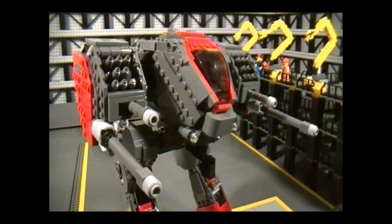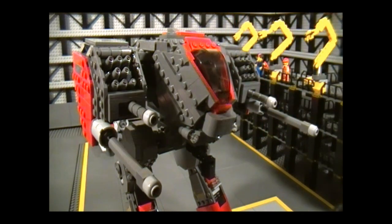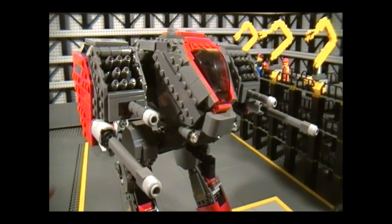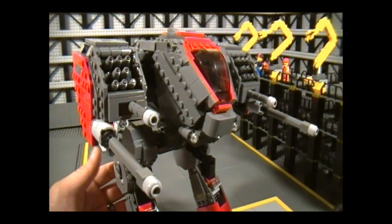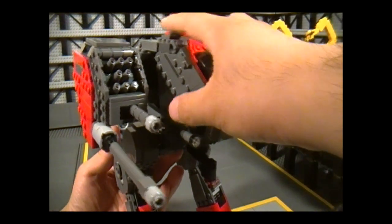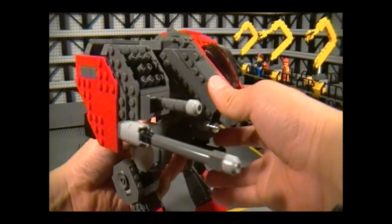Now I'll show you how to put the pilot inside, which is a little tricky. If you check sources on the Goliath, no one really mentions how the pilot gets inside, so I took a few guesses. Maybe he goes through the canopy and it just lifts up, or maybe there's a top hatch he slides down, or maybe he goes through the back — we really have no idea. Fortunately, when building this I realized the whole assembly can just lift up, which is pretty cool, so I decided to go with that.